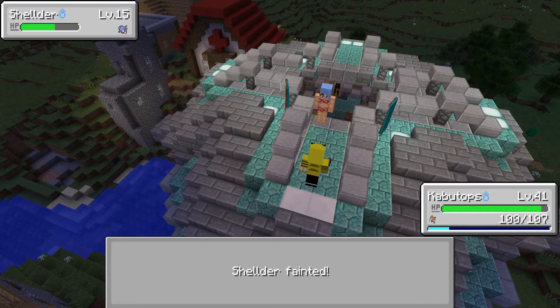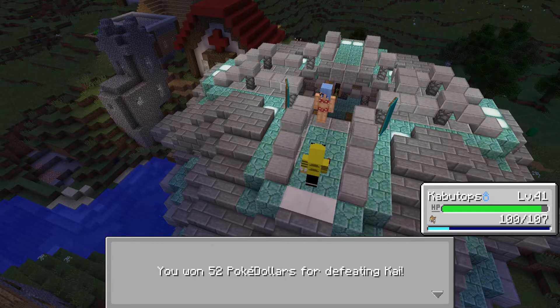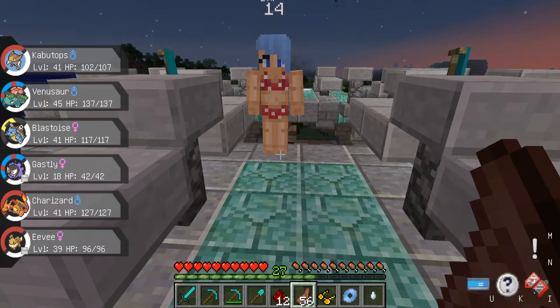Then we're just going to slash the Shellder nice and easy. I have won the battle — $52, that's it? We did get Water Gun — really? That's awful. And a Cascade Badge!